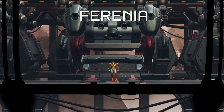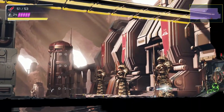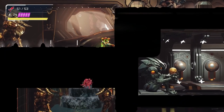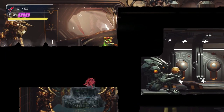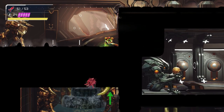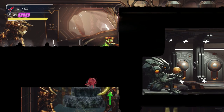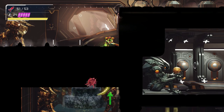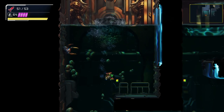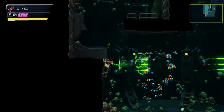I go into greater detail for this pseudo-wave beam skip in another video, but here are the essentials. Perform a running counter to put Samus in a lunging stance against this wall to the right. Aim a charge shot towards the floor, ever so slightly left. Wait for the flame crab in the room below to touch the golden horn with its back top tendril. Release the charge shot by going into Morph Ball. You can check out my other video in the description below for a more in-depth guide on how to perform this pseudo-wave beam skip.